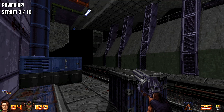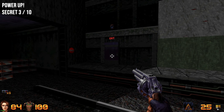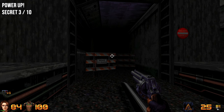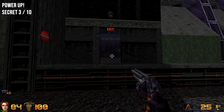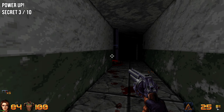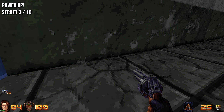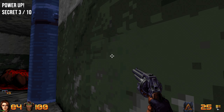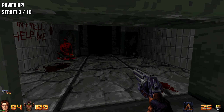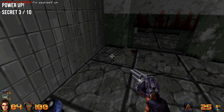For the next secret, once you go through the exit door — there's also armor down below, feel free to grab it — once through the door, look for a blue pipe on the left with an enemy next to it. Look carefully at the wall behind him and you'll see an indentation. If you use the radar scanner, it will show you the area of the secret.